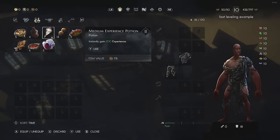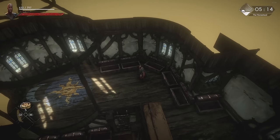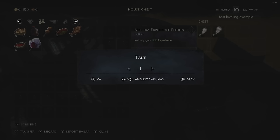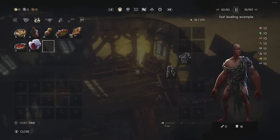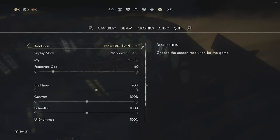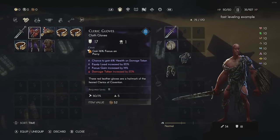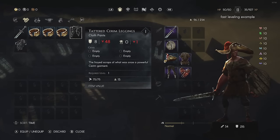That won't get me to 11, so I'll have to grab one more. There we go — now I'm level 11. I can go ahead and equip stuff. I notice I can equip all the armor, but I can't equip all the rings yet.